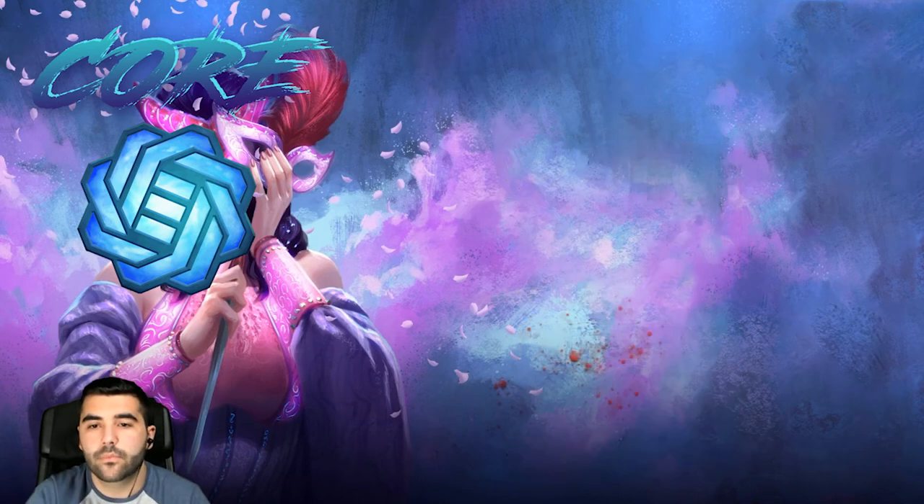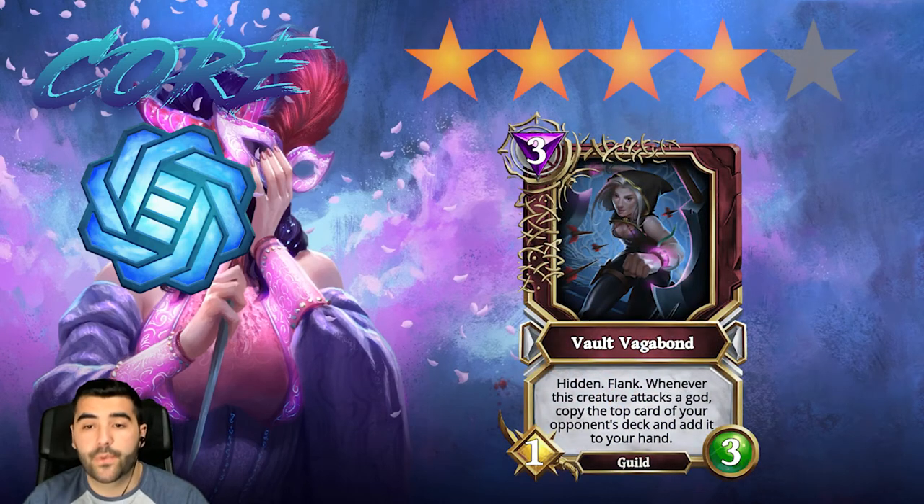Then we have Vault Vagabond, one of my favorite cards. It allows you to copy the top cards from your opponent's deck and has hidden permanently until you attack. Being able to get copies of cards from your opponent's deck has two benefits: one, you're drawing cards for free; and two, you know exactly what's getting into your hand so you know the cards your opponent has. The other thematic for deception is information — there's Mimicress which gives you information about which cards the opponent has, and cards that let you peek into the opponent's hand. Knowing what the opponent will do is a huge informational advantage.